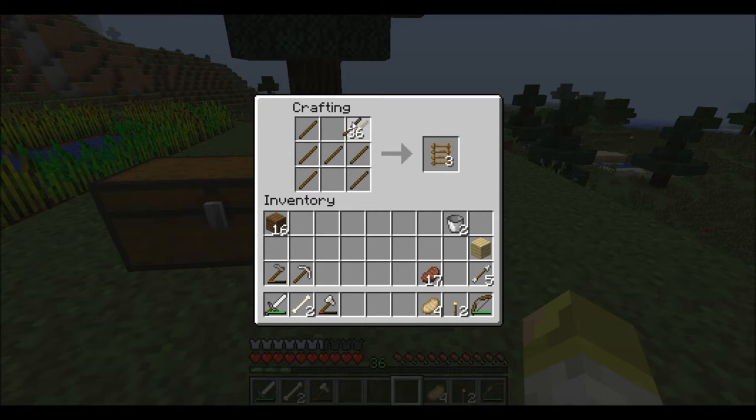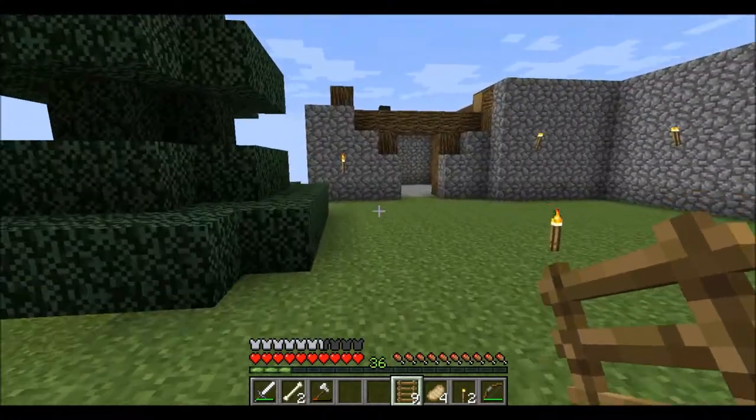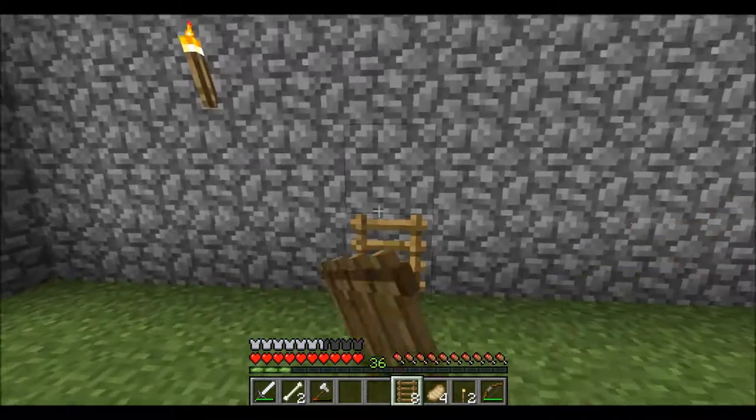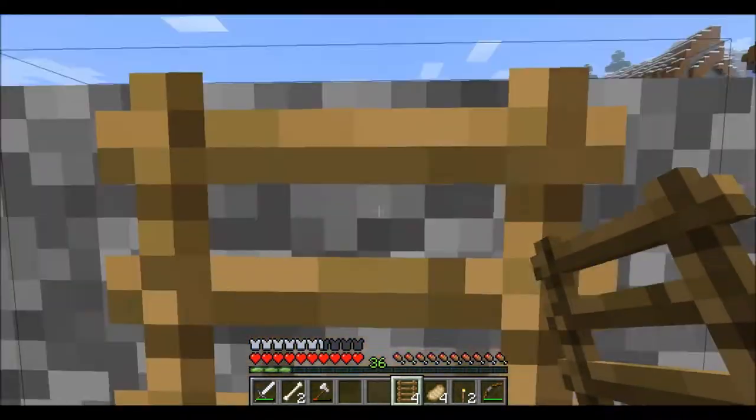The ladder recipe is like this: three on the side, one in the middle, three on the other side. Like so. And let's just climb up the wall. There we go.